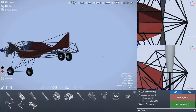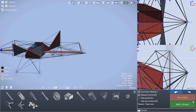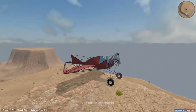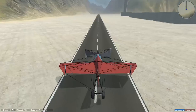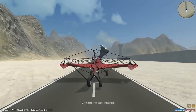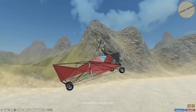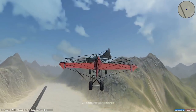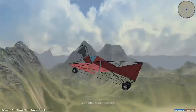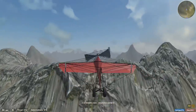Here I prettied it up a bit — I just added some panels on the outside and colored them. This is the kind of final look of the plane. So now it was time for the true test — I went onto the airport map, which has two airports, and I took off from one of them, setting off for the other. I figured if I could land at the other one without crash landing, I would probably call that a success. So I set off for the mountains, and I'll meet you on the other side.